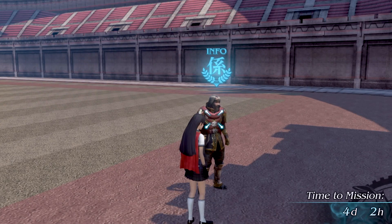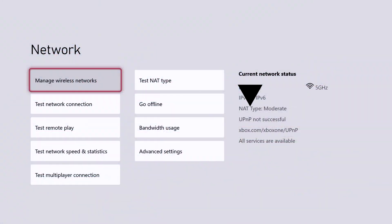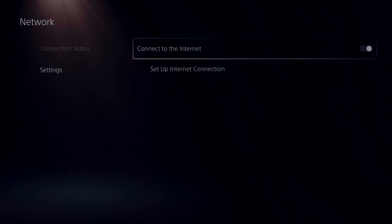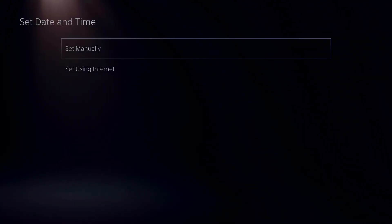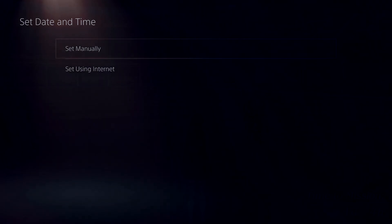It was discovered that you can speed up the entire process by manipulating the clock on your system. First, if you're on console, remove your network connection — whether you're wired in or wireless, take it offline. Then you need to reboot your console.